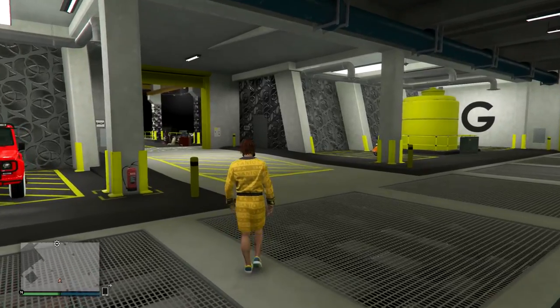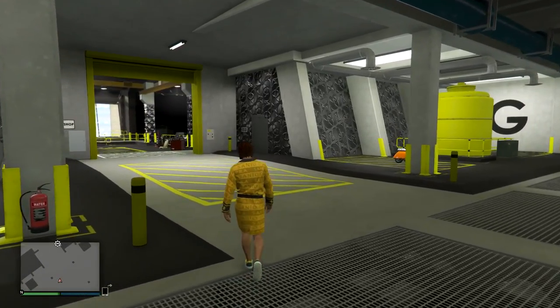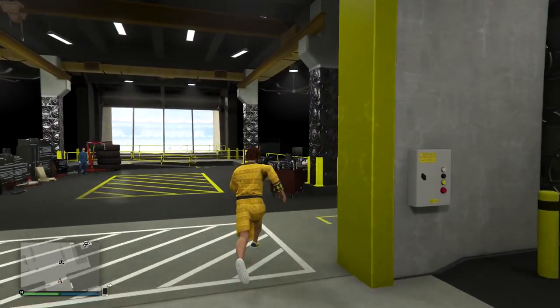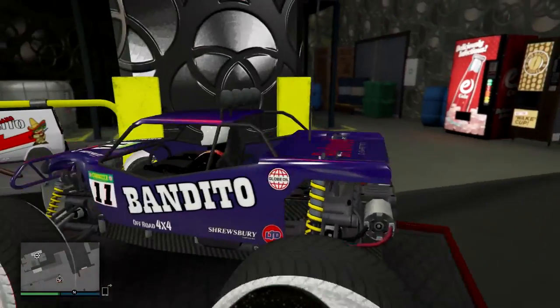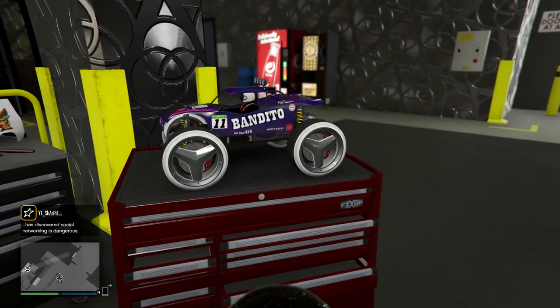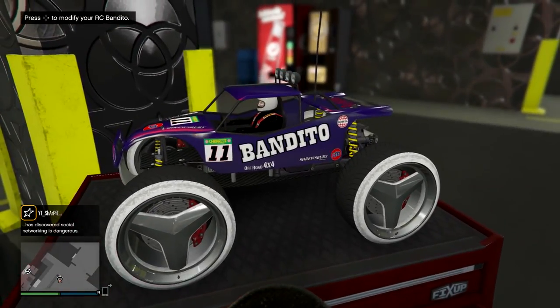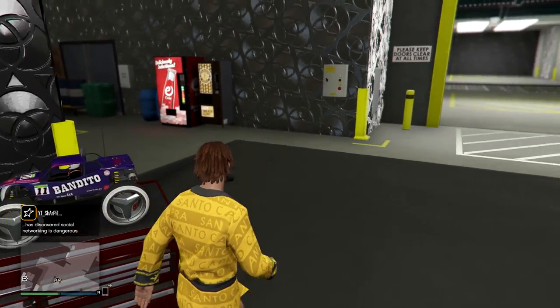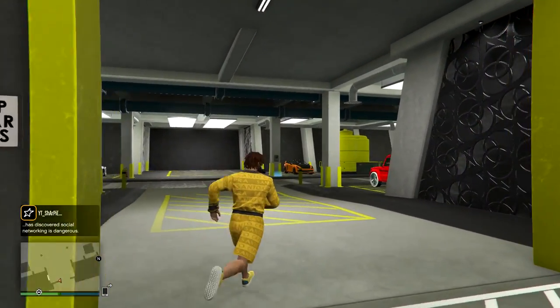If you guys are here from the money glitching video and you're looking to do the DLC sell limit glitch, that's awesome. If you guys just came across this, be sure to go take a look in the description. There's a link on how to get a modded RC Bandito so it can sell for more, and also a link on an amazing money glitch you can do with this daily sell limit and the modded RC Bandito to make a ton of money really quickly. Be sure to check them out down below in the description.